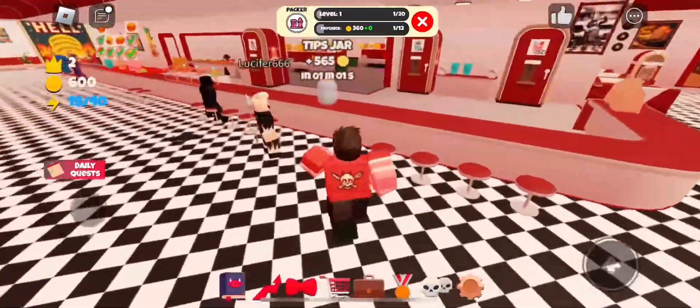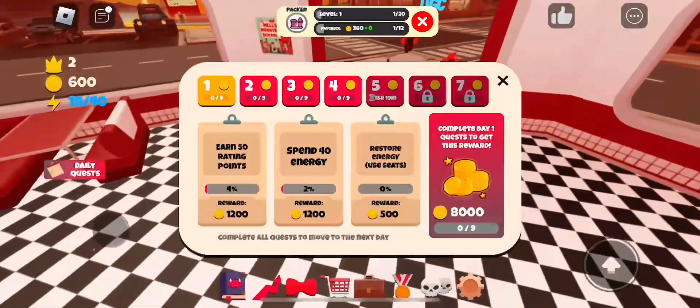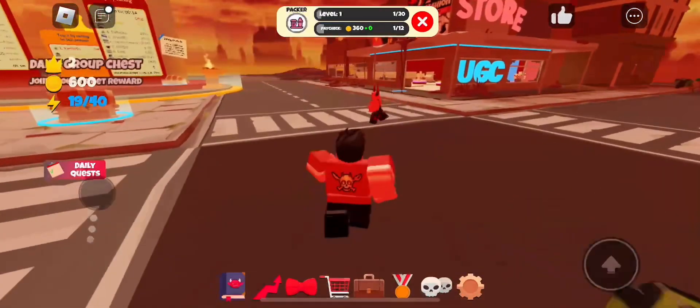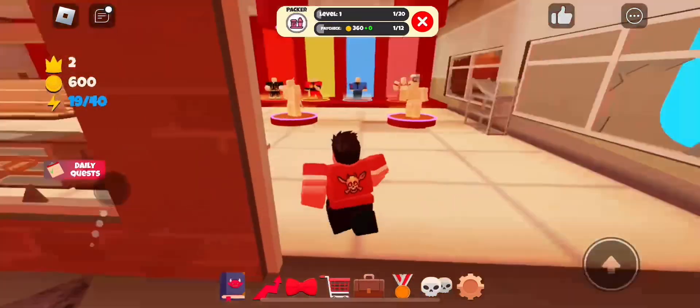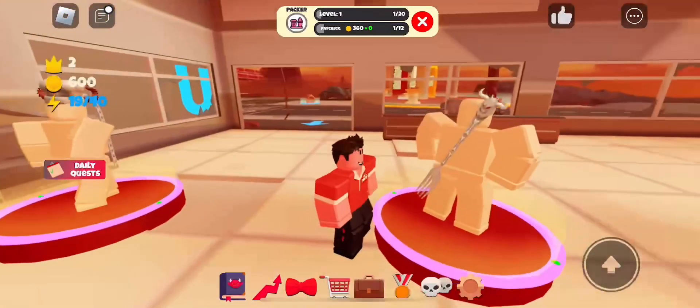I think you should go for the item. If you're wondering how to get it, basically go over to the free UGC section and what you're going to see is a really nice looking tail. It's really cool.